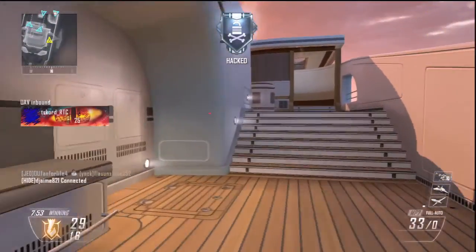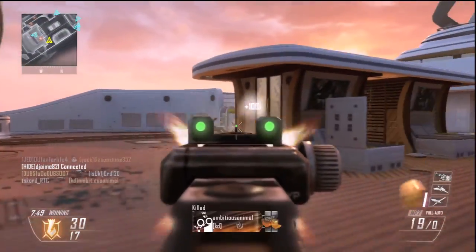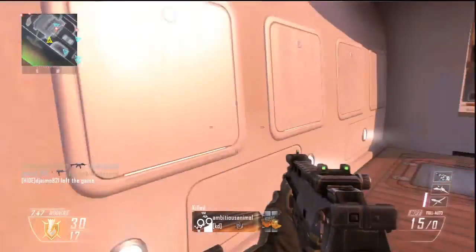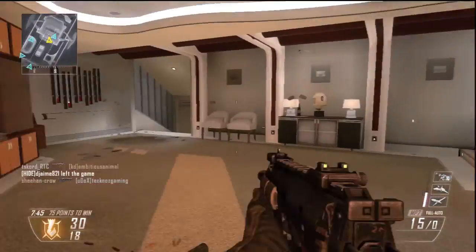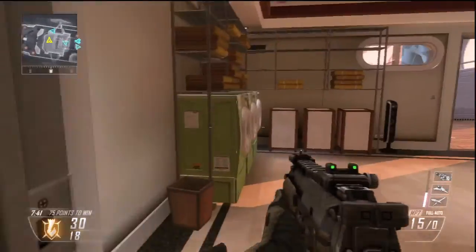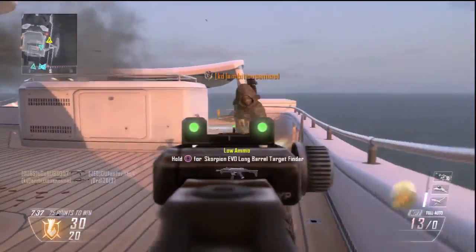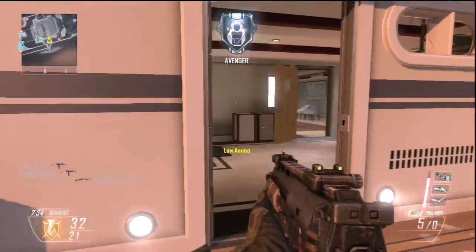If you guys didn't know, the Black Hat is actually really good — especially if you use it with the wildcard that gives you two tactical slots. You can actually use two Black Hats and just hack into Claymores and C4 and stuff. You get a bunch of free XP and it's also pretty good because you hack a lot of the enemy's things so they don't get to use them.